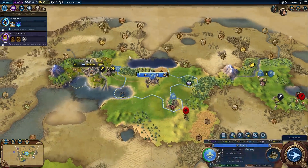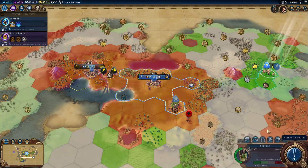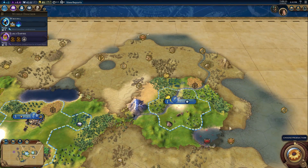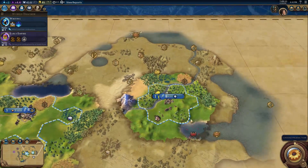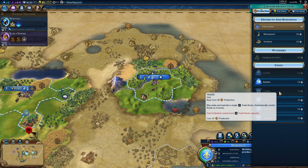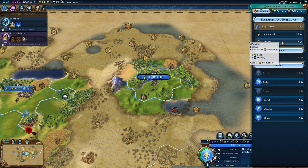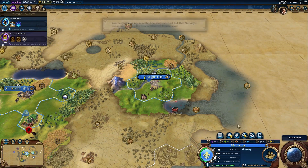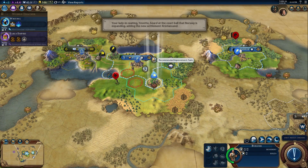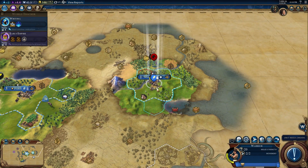We can build a plantation here which gives us more gold and improves our housing. Get that cocoa. Now we can found our other city. You can't buy a trader quite yet because we're at our maximum trade route capacity - you've got to build commercial districts and harbors to upgrade that, or certain civics can also do it. When you're the merchant empire you get two free trade routes. There's so much good stuff.